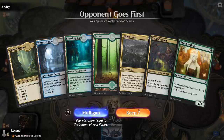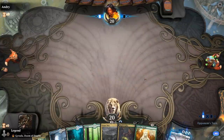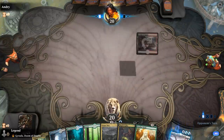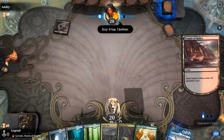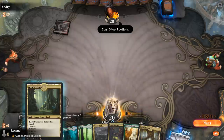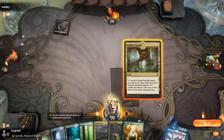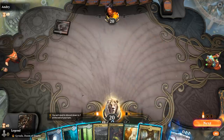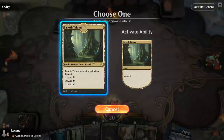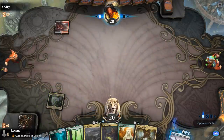Game 4: we're on the draw. I've got the turn 2 Prophet into Titan's Nest, which can be pretty explosive. I even have the Fabled Passage on turn 1, which I don't have to play right now. I can save it until turn 4, but if I draw another Fabled Passage I could put one extra card in the graveyard for Titan's Nest purposes.